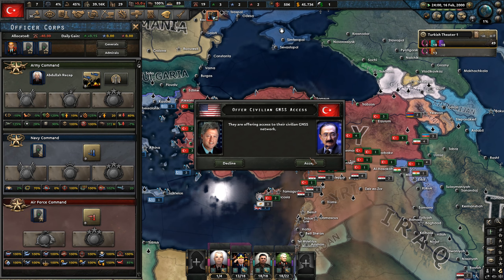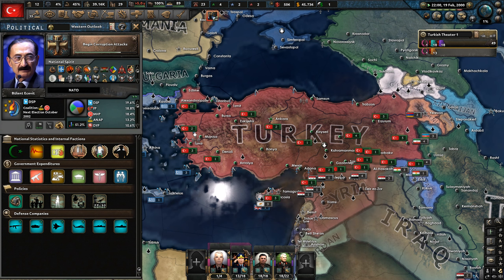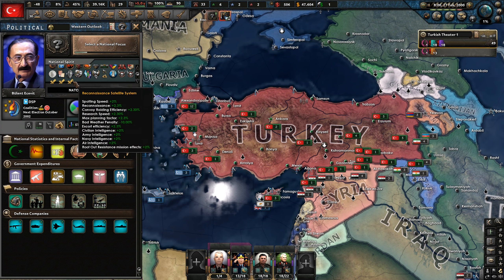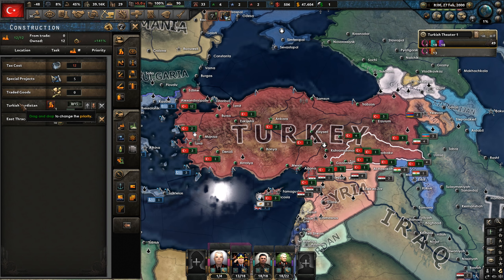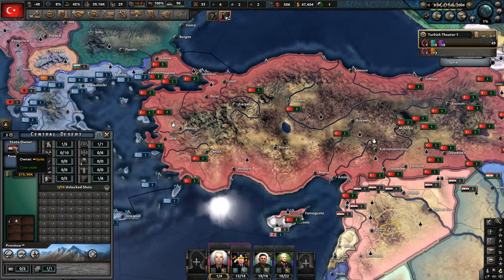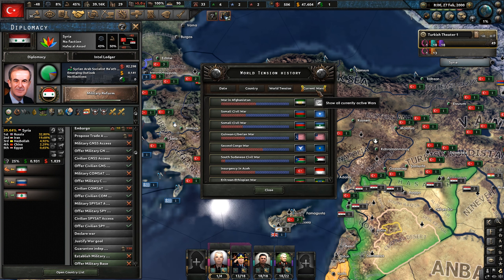We'll try and intervene and maybe join some proxy wars where we can. Bill Clinton wants to give us access to more satellites — sure. Unfortunately our infrastructure got attacked — we'll try and find the culprits. Here are some of the national spirits. It is vital to get access to those satellites because they can give you valuable line of sight and intelligence once you engage other factions. We could release some territory to Syria or the Kurds, but we're not going to.